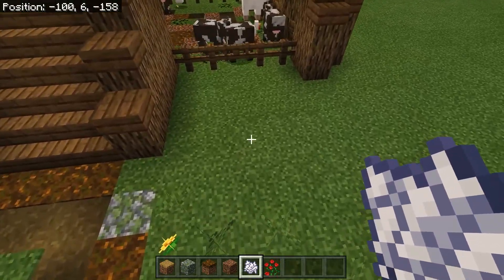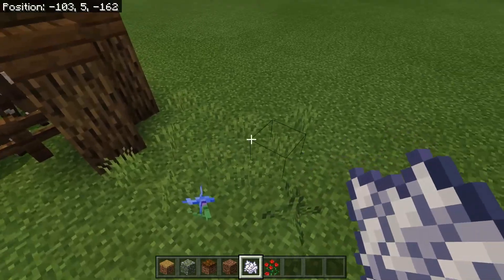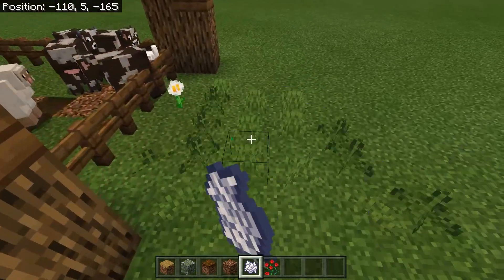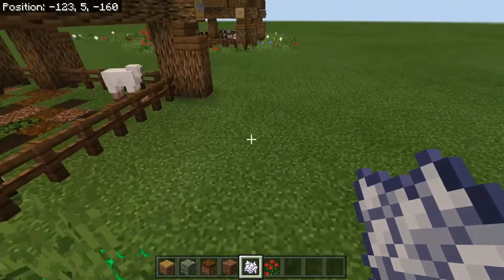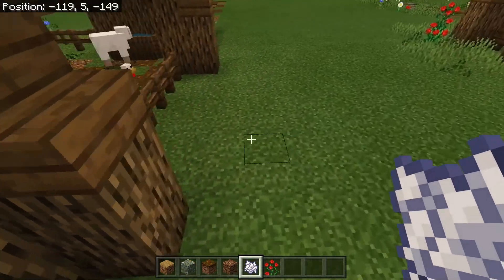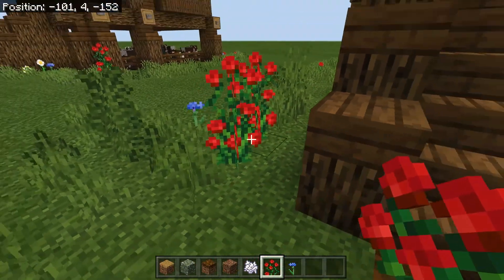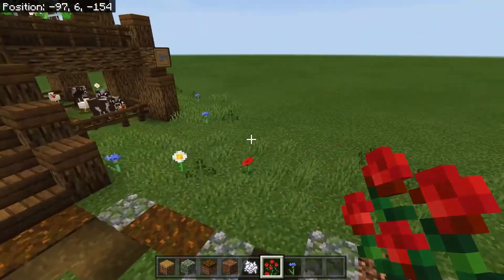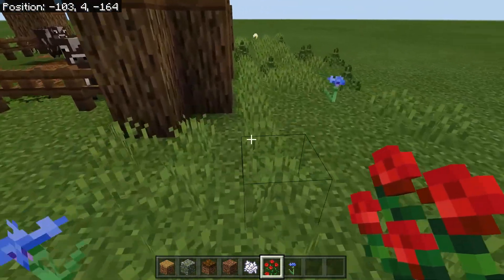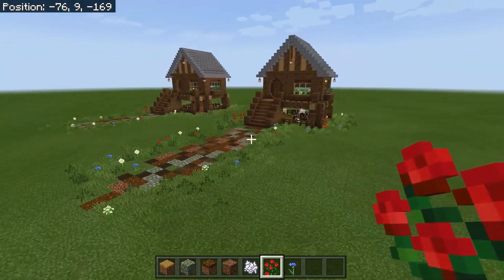Go around the path and all the way around the outside of the house with some bone meal to scatter flowers. I always get rid of the dandelions — I hate them! Keep it random so it looks more natural. Add some rose bushes and whatever else you like. And there you go — that's the finished house!